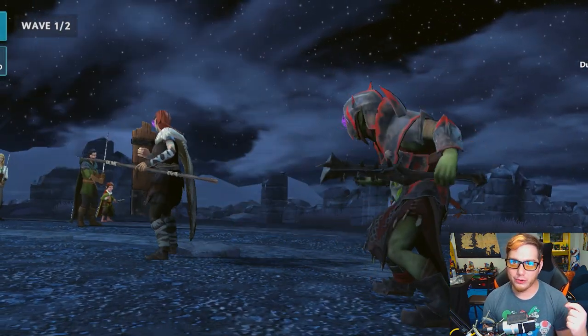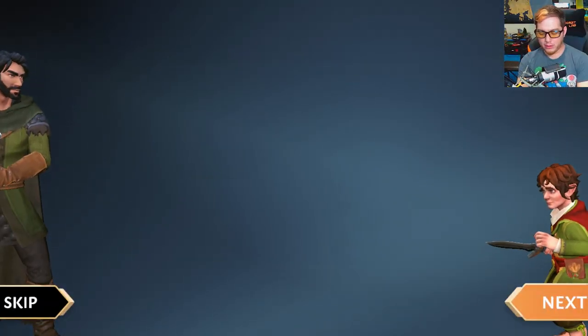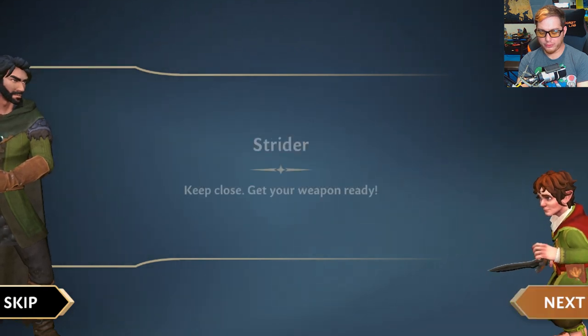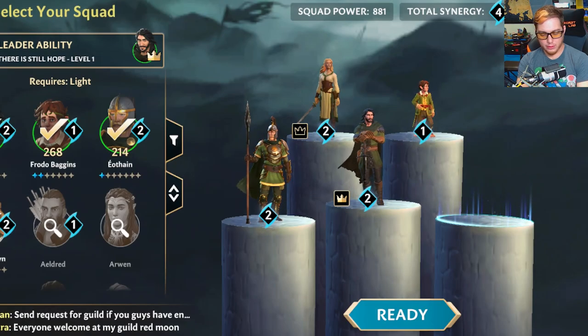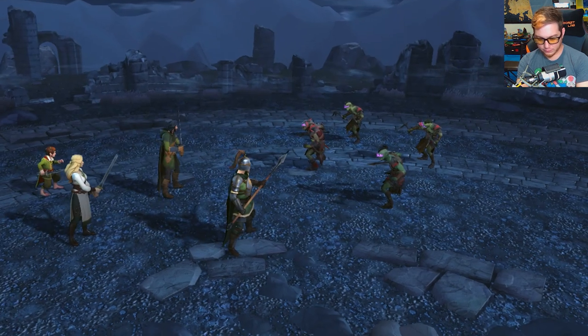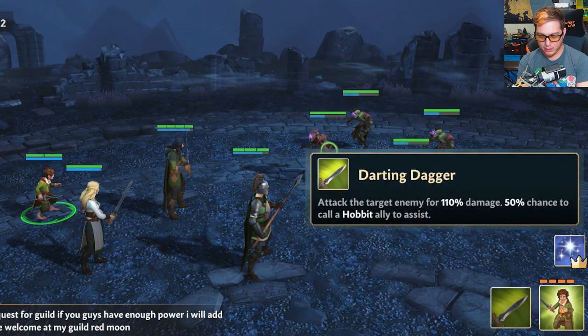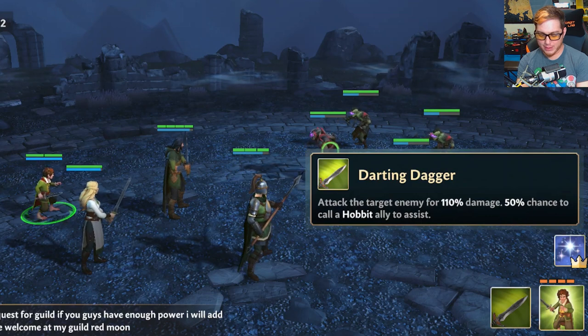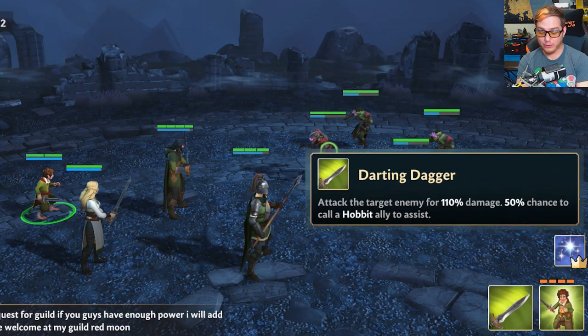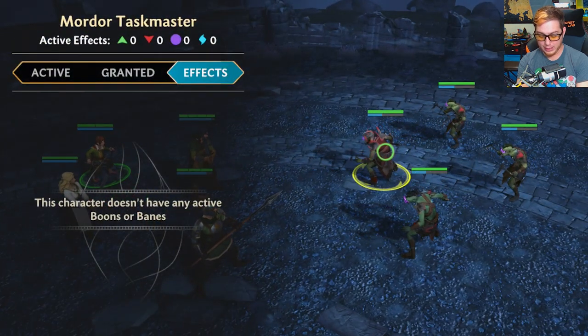I'll also show you what characters I have unlocked so far and what gear they're rocking. Alright, let's jump in. We're jumping into battle. Frodo says, 'What are those shadows?' Orcs are coming. So this is my party. I've got Strider, or Aragorn as you probably know him, Frodo, Eothain, and Lady Eowyn. Frodo's special here is a Darting Dagger — attack the enemy for 110 damage, 50% chance to call a hobbit ally to assist. We don't have any other hobbits on our team, unfortunately.